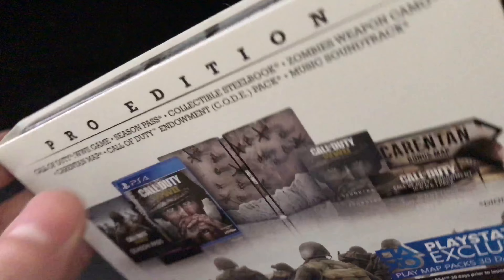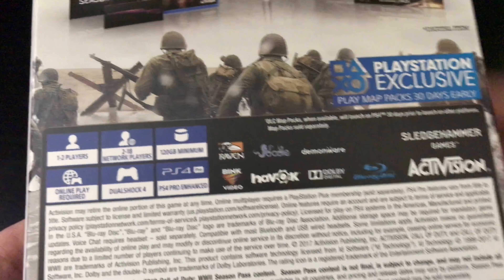Like I said earlier, this is the Pro Edition, so it does come with the game, season pass, steelbook, zombie weapon camo, a map, and a soundtrack. All that good stuff — that's what it is right there.